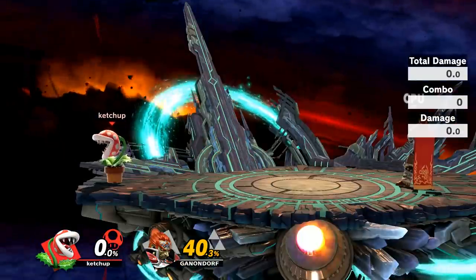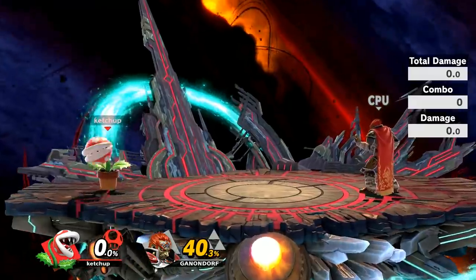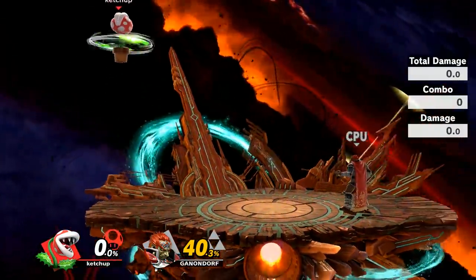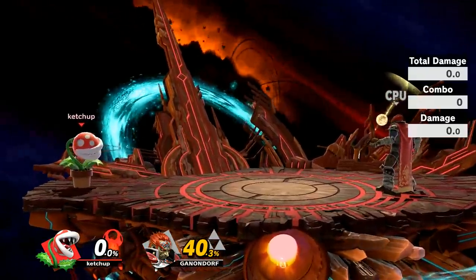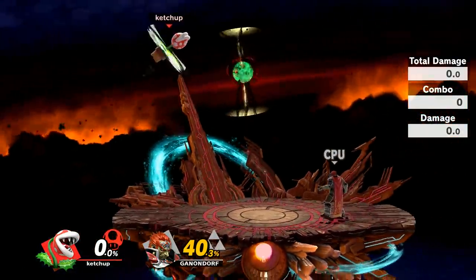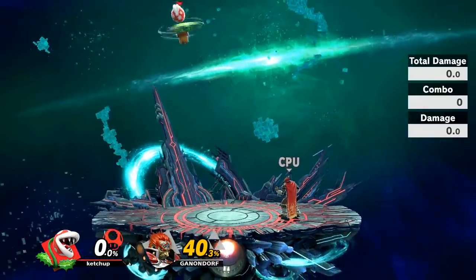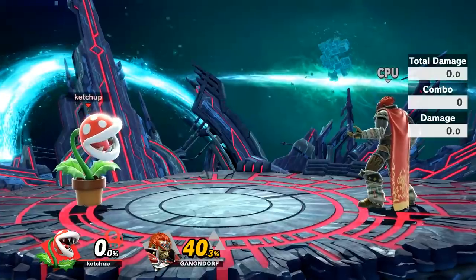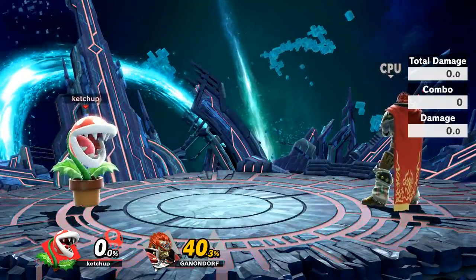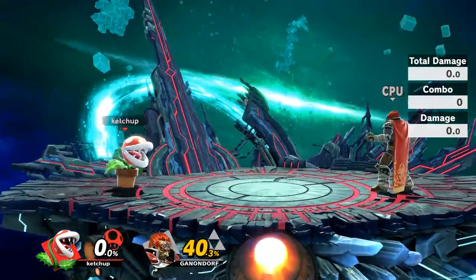In terms of Piranha Plant's recovery, it's solid for a heavy character because you don't expect heavies to have recoveries that actually get places. The recovery has a hitbox around the middle of your body, so if someone mistimes their attack they get punished, but you're still going to be vulnerable from above. Piranha Plant is going to get edgeguarded a lot — the recovery gets places but is very vulnerable. The good thing is you can aim it and switch directions, tipping the hitbox a little, kind of like using the leaf arms. But overall, this recovery is not going to defend you that much.